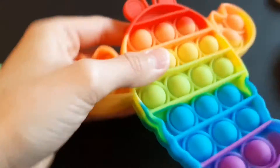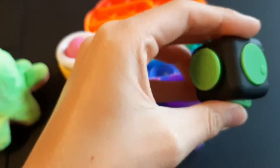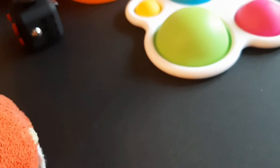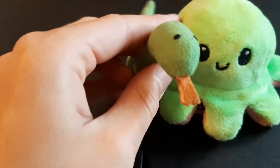Over here are our fidgets — we've got a lobster pop it, a rainbow moss pop it, a triple dimple, a green fidget cube, an infinity cube — by the way, that triple dimple is mine from the last video — and also a spinner with balls that move, and also a dimple. These are the fidgets I'm bringing with my bestie.